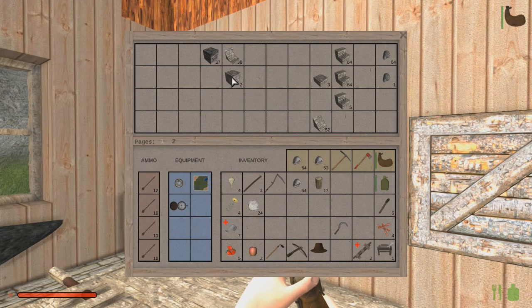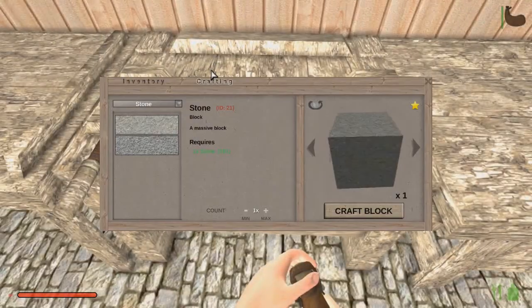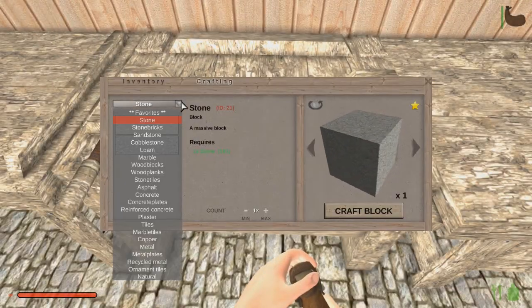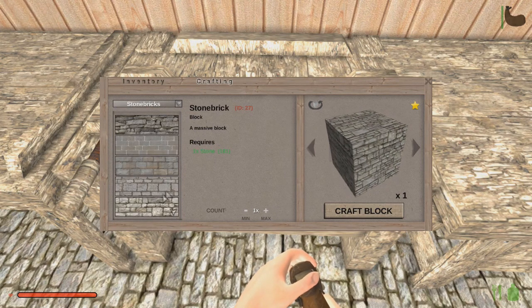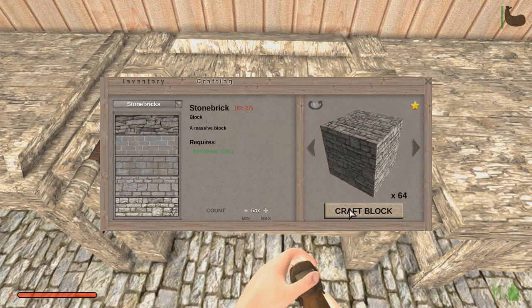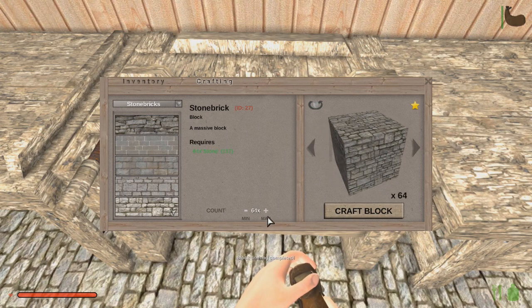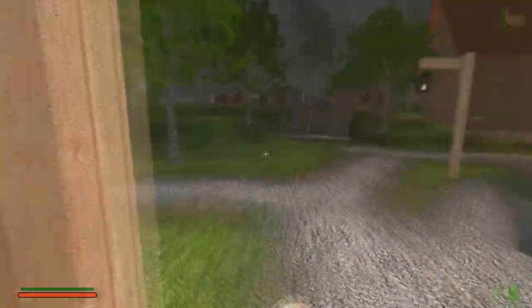I have two of those — that's block 27. I have a bunch of this, which is good, and a bunch of this and some of this. Awesomeness! That's kind of what I needed. So we're going to make more of block 27, which I do believe is stone bricks. I'm going to make 64 on that, and I'm going to make another 64 on that. Let's go down to the mine now.